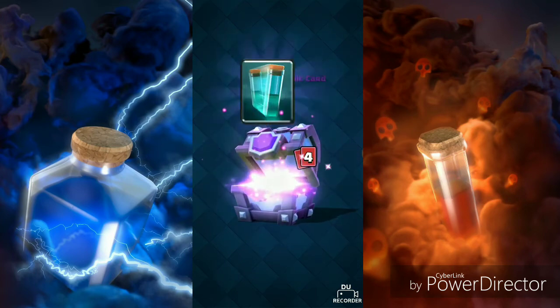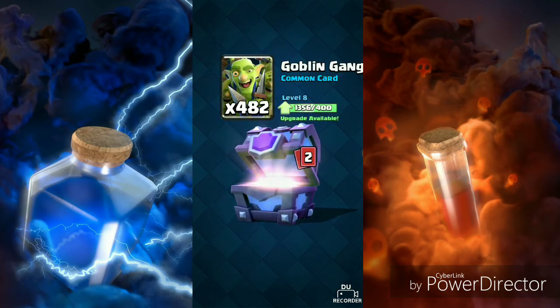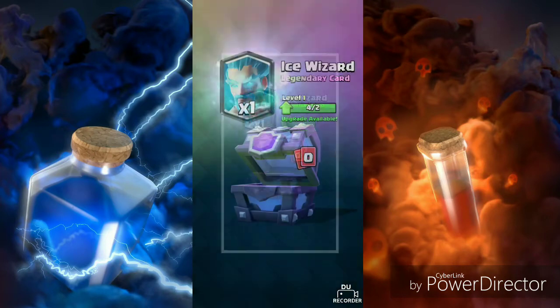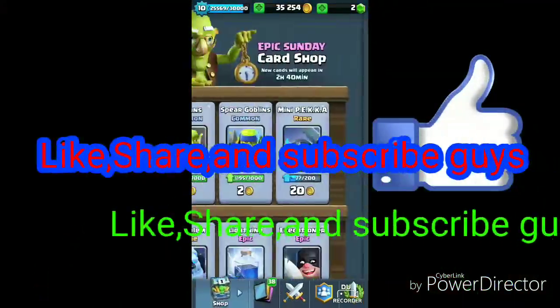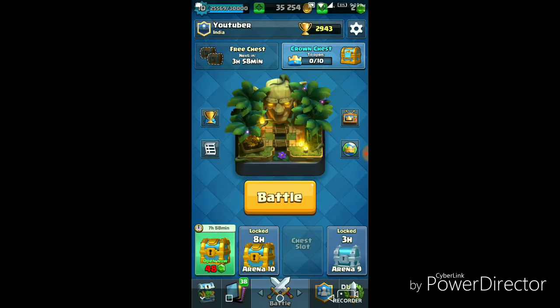Now let's open up the main chest — it's a super magical chest guys! Clone spell, Fireball, Goblin Gang. What's it gonna be? It's the Ice Wizard! I have four of them already so nothing special. It's my least wanted legendary. Please like and share this video guys.